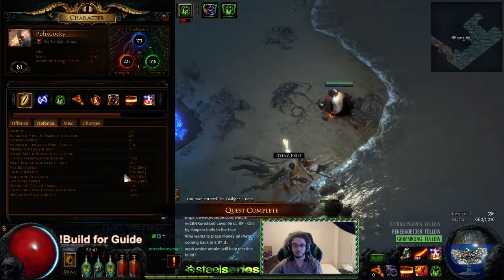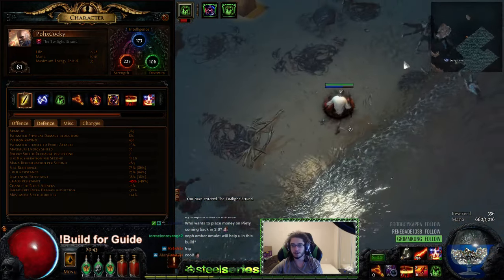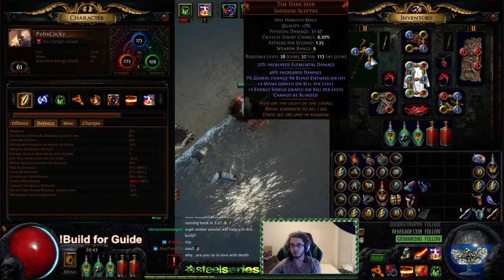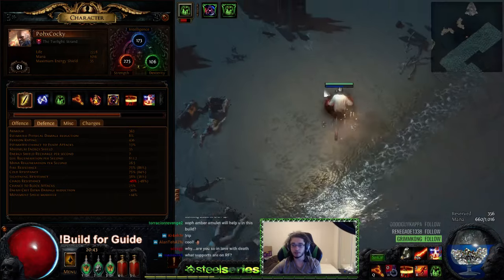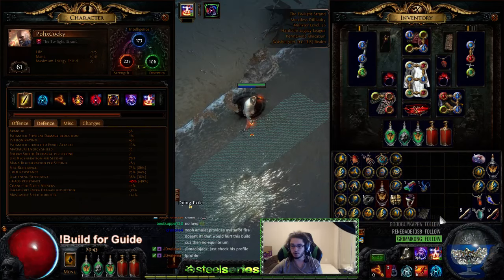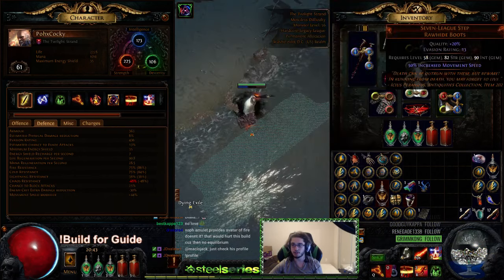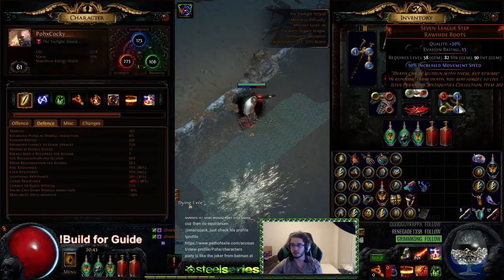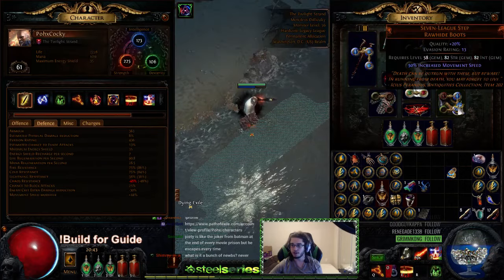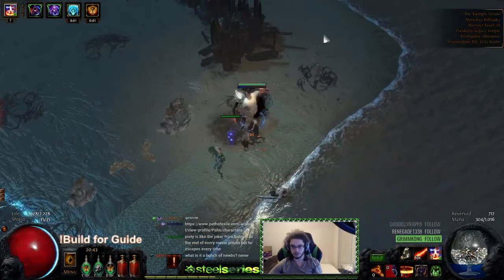Our resistances, with the exception of lightning, are almost capped. That means I could just run Purity of Lightning and already be resistance capped with the gear I explained in the videos. Alternatively you could swap a Mocus for another resist ring, but the gear I covered already has a ton of resistance. Just to prove it — I'm turning on Purity of Lightning and I'm essentially resistance capped already with basic gear. I'll swap out Flame Dash and slot in Purity of Lightning. We are now resistance capped, which makes leveling as easy as possible.